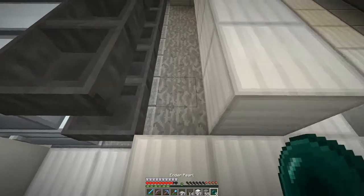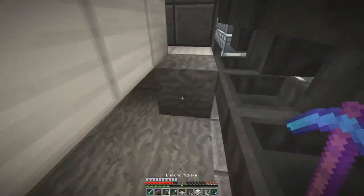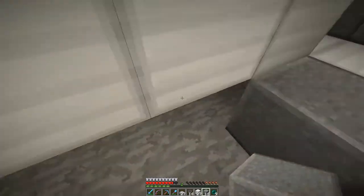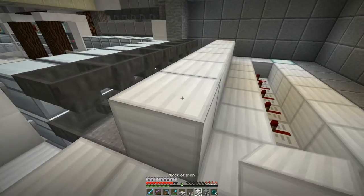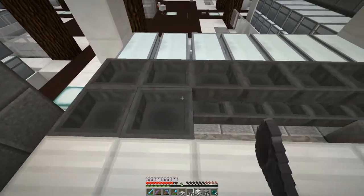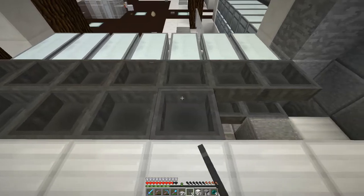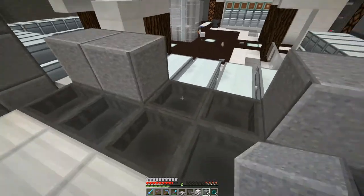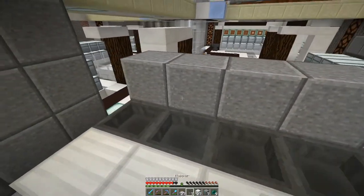I'm going to place a block here for prettiness' sake. I want to get andesite for this. I like making these sections look really nice for some reason. And of course we need these to come one back. Then after we do this, we're going to put these on top. Just putting blocks on top of hoppers again — it reduces lag.